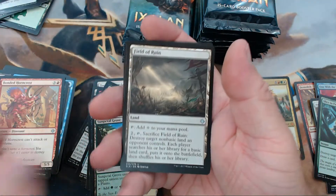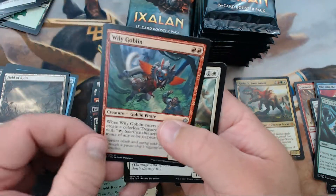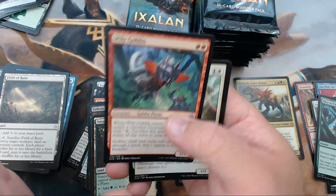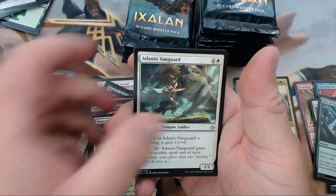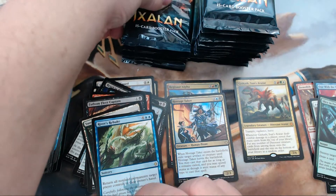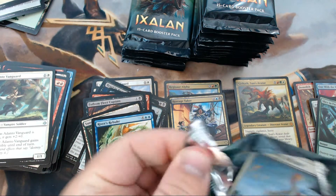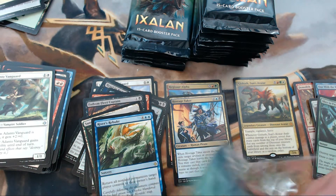All right, we got a Field of Ruin, Wily Goblin — yeah, that's a weird goblin with a fuzzy tail. I'm not sure how I feel about calling him a goblin. We have Adanto Vanguard and our rare is River's Rebuke. That thing did work for me at pre-release — it's like, put all your stuff back in your hand, I'm gonna swing.